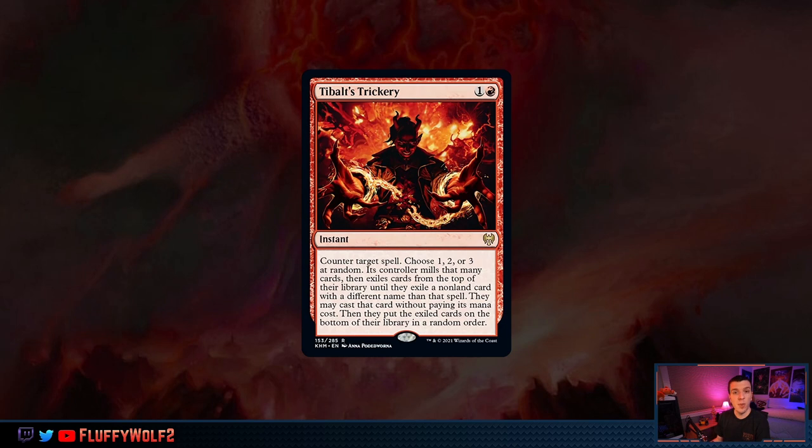The final card here for Red Prison is Tybalt's Trickery. This should come as no surprise — a counterspell in red, which red doesn't typically get. Usually red's counterspells are preventing something from being countered or redirecting the counter. In this case we just get to counter, which is pretty sweet. After all, it's at two converted mana cost — Blue Mages are probably very upset. Now there is a downside to this one. Some people are going to try to turn this downside into a big Emrakul and smash faces, but let's not go there.